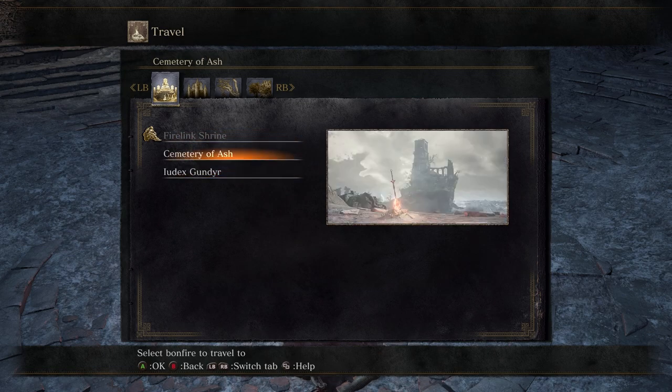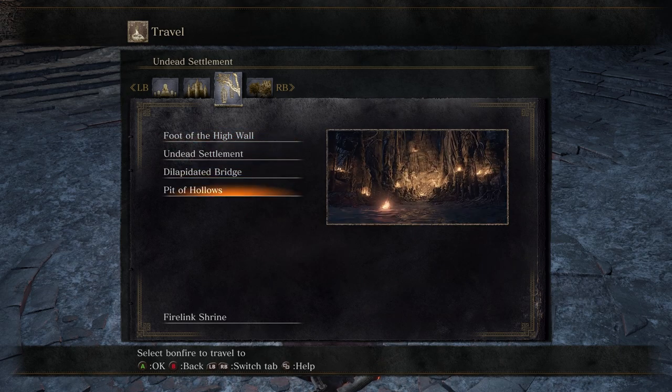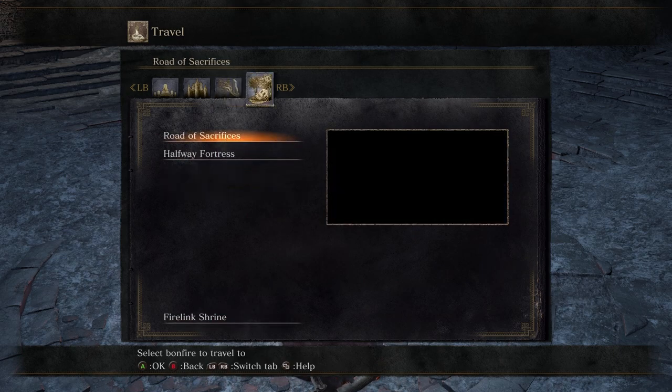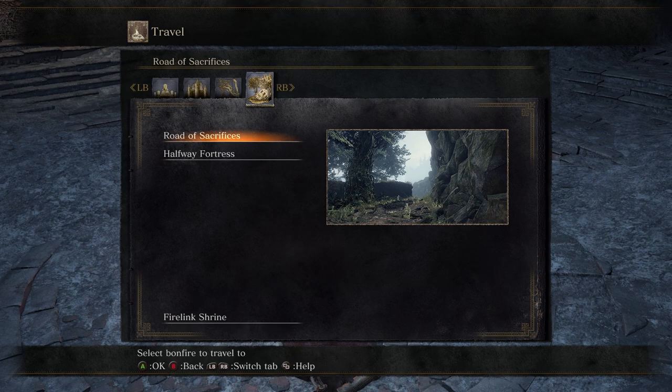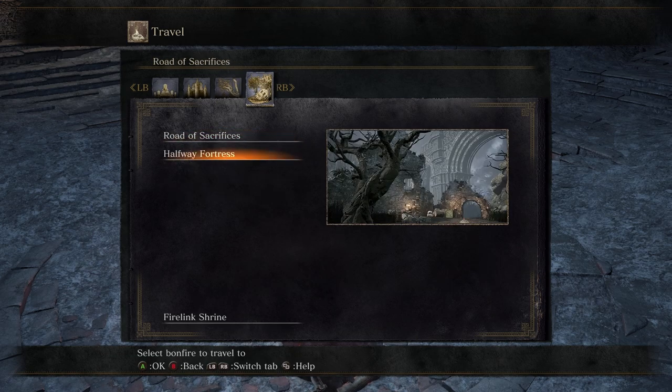I'm gonna have to do a little bit more exploring on my other character — that was pretty fun. It was a little bit of backtracking but a lot of new stuff. I had fun with it. Let's go over here to this Halfway Fortress; I'm pretty sure this is the last bonfire we got to.